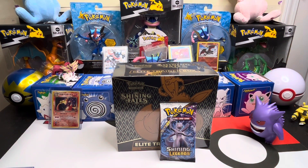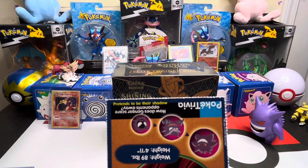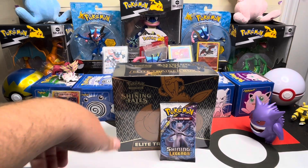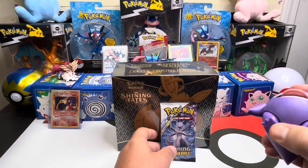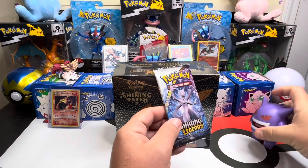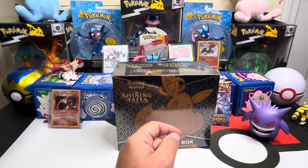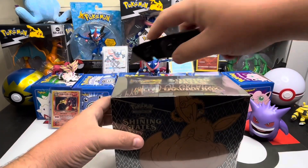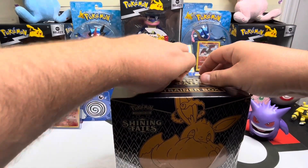Alright, thanks for accompanying me again on this shiny hunting journey. Gengar pretends to be their shadow, so it only seems fitting since we pulled Gengar - let's have him lick the Shining Legends pack. Let's just let it sit back there and marinate in that Gengar saliva and crack open our ETB of Shining Fates.